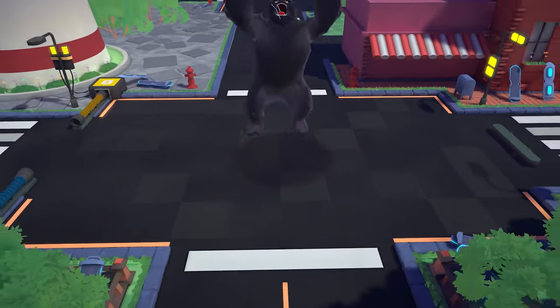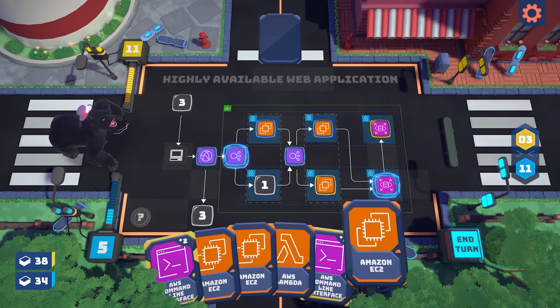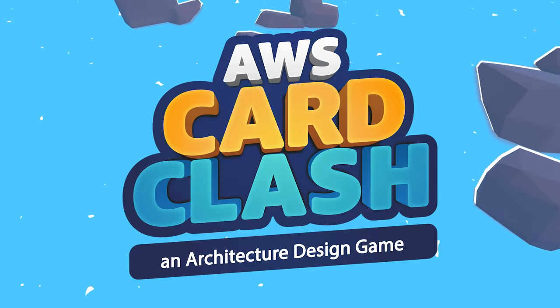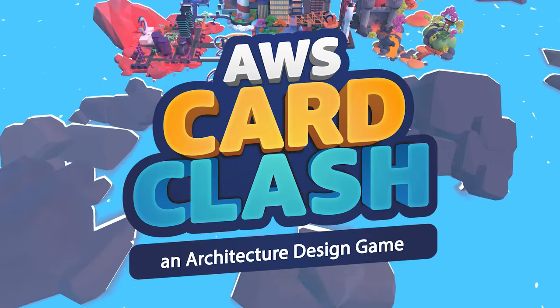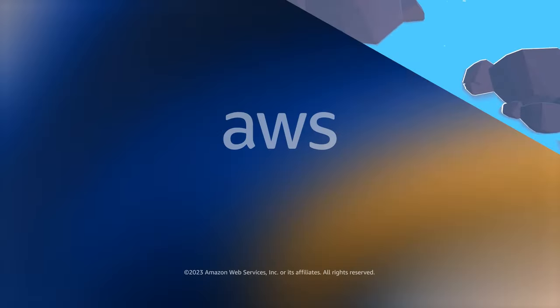But watch out — Ms. Gorilla might get angry and rattle your match. AWS Card Clash is available now on PC, Mac, and mobile devices through AWS Skill Builder.